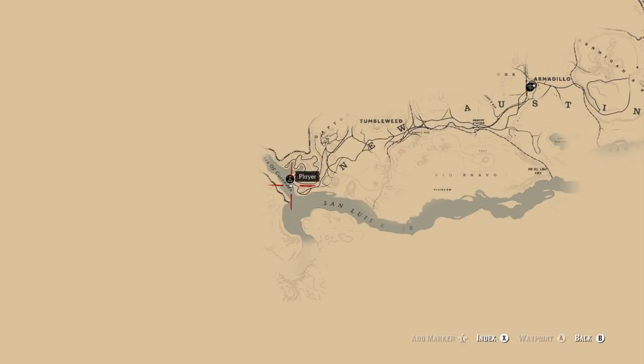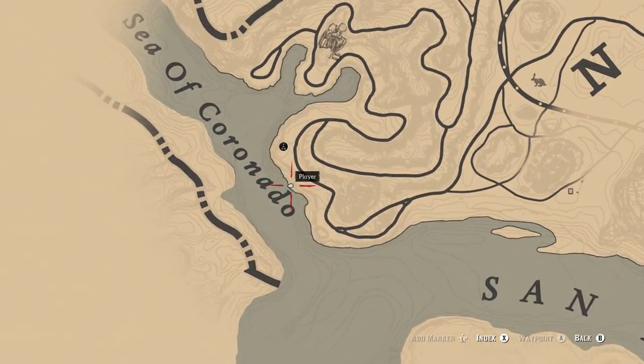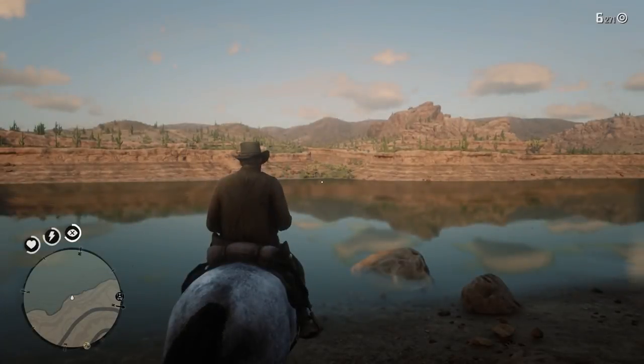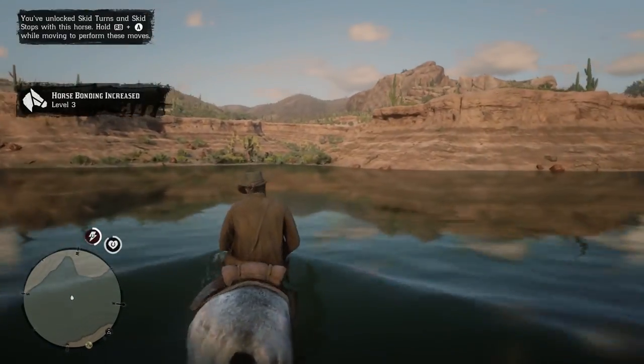To glitch into Mexico, you'll need a few horse stimulants, then head to the bottom left of New Austin next to the Sea of Coronado. Here, use your horse to cross the water towards this small canyon. In case your horse is short on stamina, you may want to use a stimulant before entering the water.